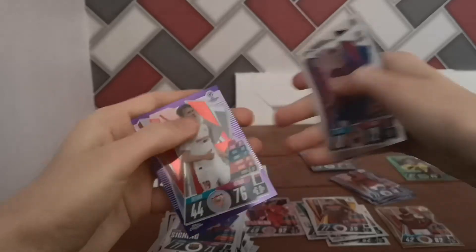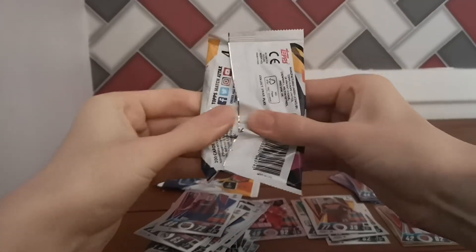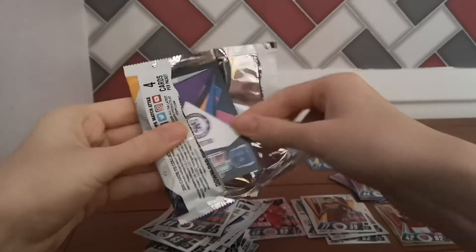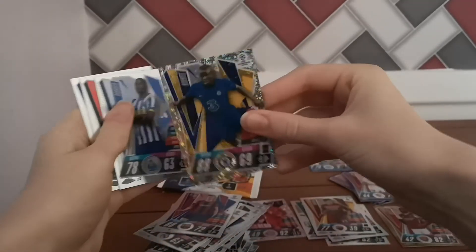We've got a numbered card now — Aguero, Astero, De Jong, and there's Luuk De Jong. There's a purple Aguero. This pack is a bit harder to open, a bit of a different material. Moreno, Danilo, and a Kante X-Fractor.